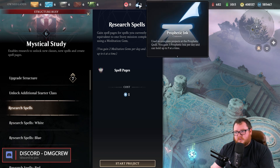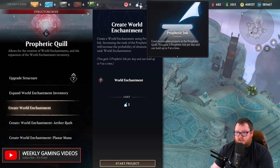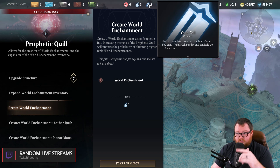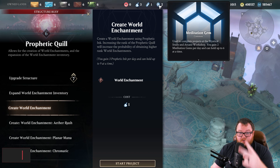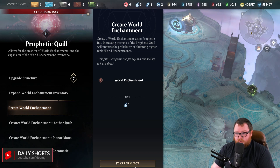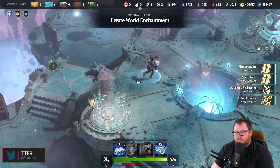They've added three new currency types. First is Ink for your Quill, used to make your daily world enchants — you get three per day. For Vault Cells you get one per day, used to get mana. And Meditation Gems for the Mystical Study Arcane Workshop — you get two per day. You can hold up to three days' worth of each currency, so you can bank them and spend them all at once if you want.